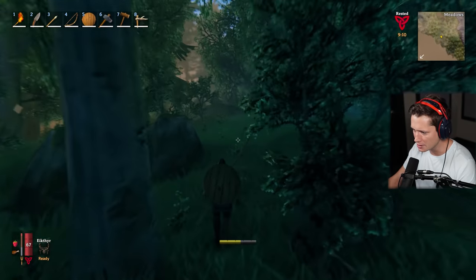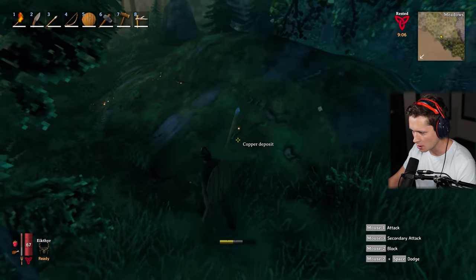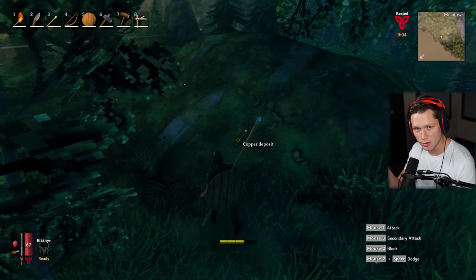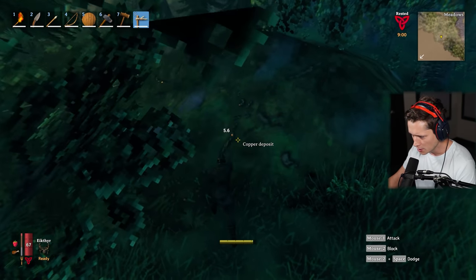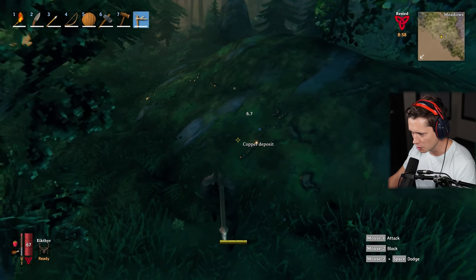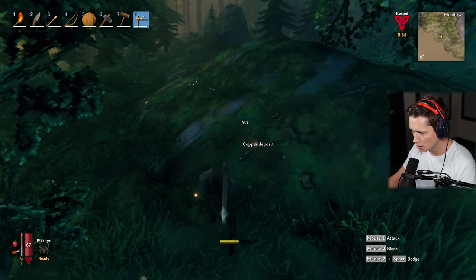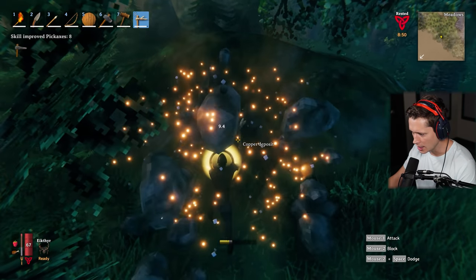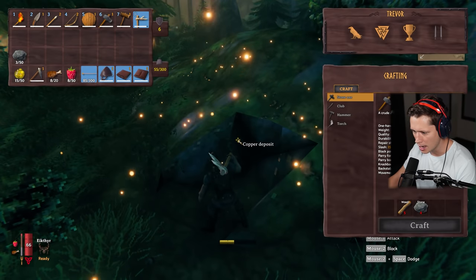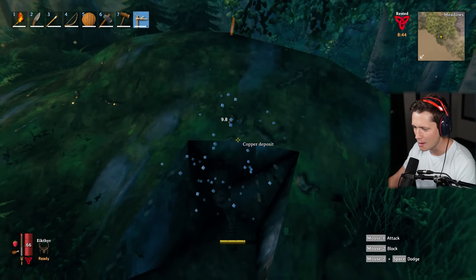We've got to find some copper - and according to the comments last episode, I walked over a lot of it. This is actually copper right here, so thank goodness we saw it this time. It looks like these rocks covered in moss with glowing parts sticking out of them. I'm just going to go ahead and hit this. We got rock first - you don't even get copper every time.